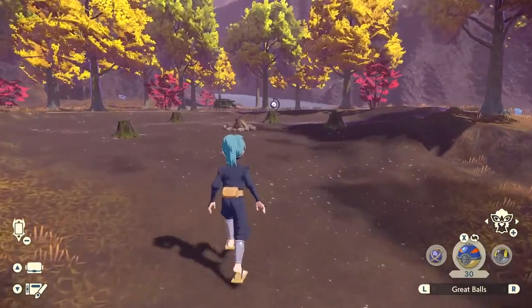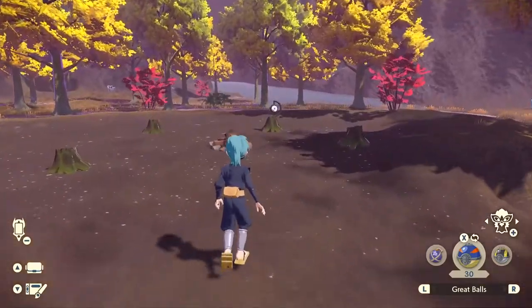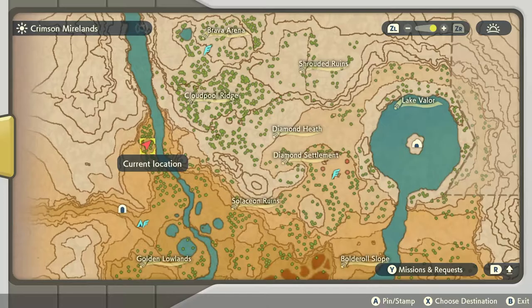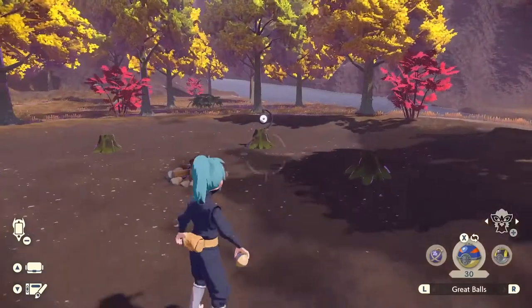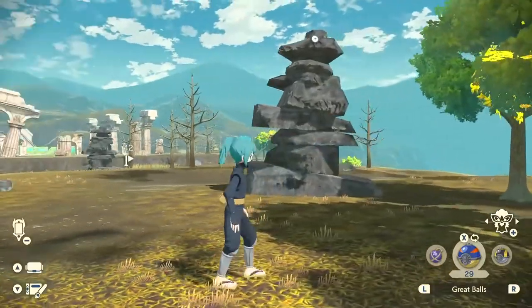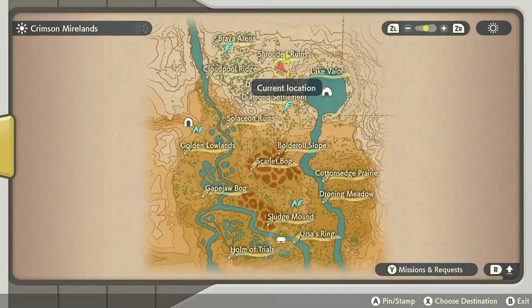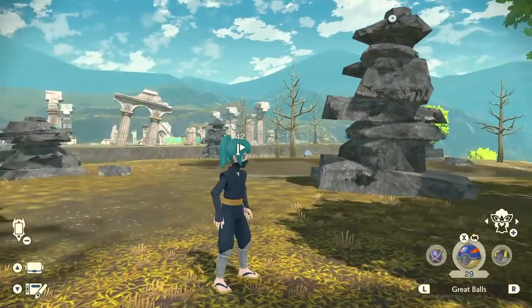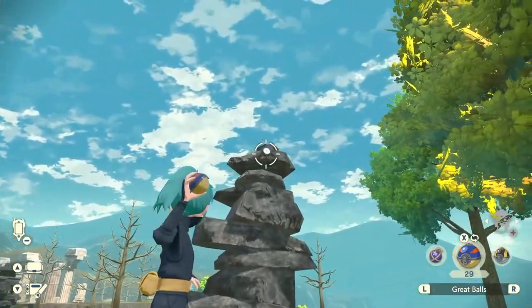In the Crimson Mirelands, the first one is going to be located at a campsite on a log right above the spawn location when you enter the map. Just throw a Pokémon ball and you've got it easy. The next one is a little tough to find — it's stacked on these rocks at the top of the Shrouded Ruins at the edge of the cliff. You'll find the unknown form at the top of the stones stacked over here.